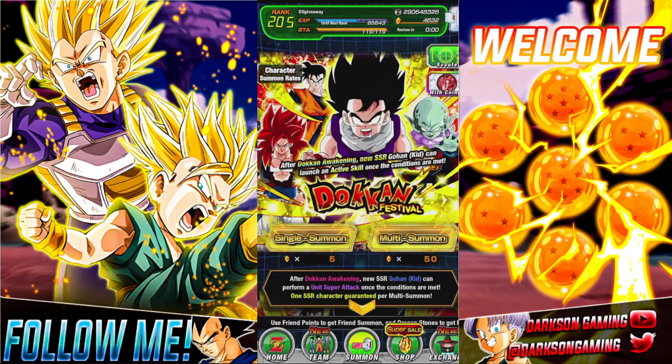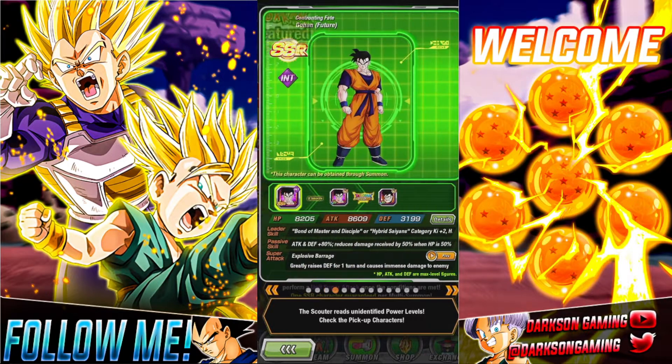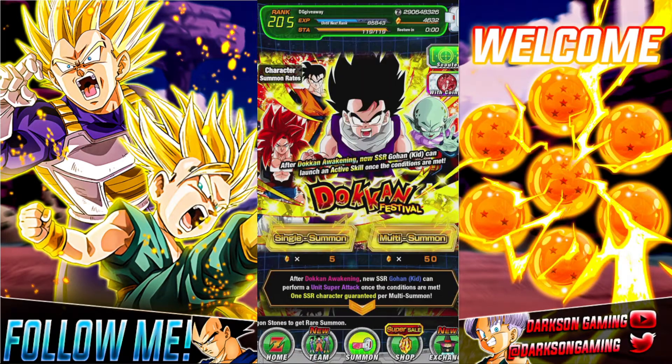We're going to be jumping in and going after Dokkan Fest AGL Gohan. There are a lot of really good units on here, obviously with him and Garlic Jr., but then also we got Super Saiyan 4, Gogeta, Gohan, Piccolo, Android 13, and then the Burger King Goku.